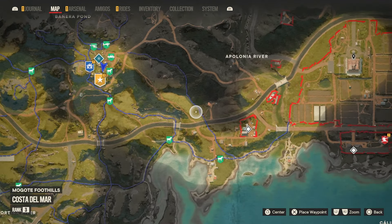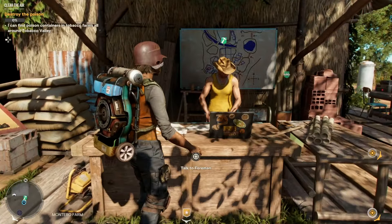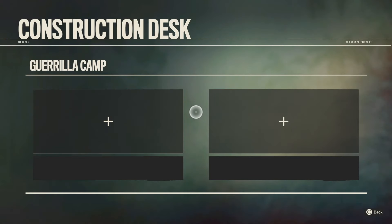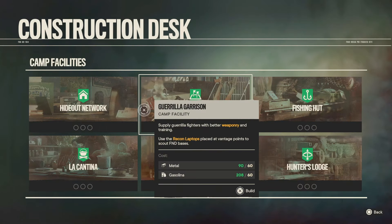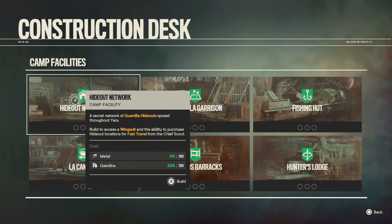you'll then be able to choose one of the three areas to go for. And once you get there and then unlock one of the camps, you'll then be able to come to the construction desk. And it's here where you'll be able to unlock the hideout network, which as you can see here, gives you access to the wingsuit.